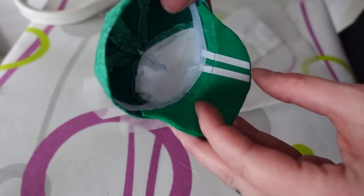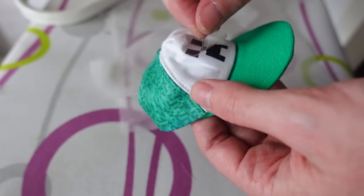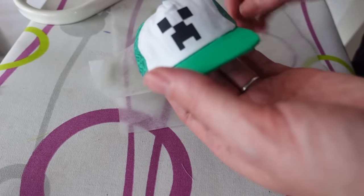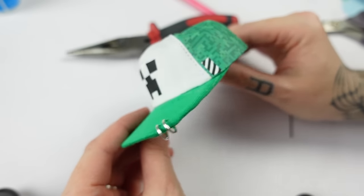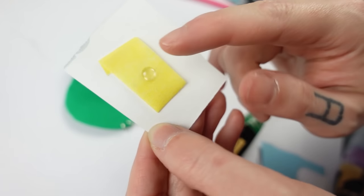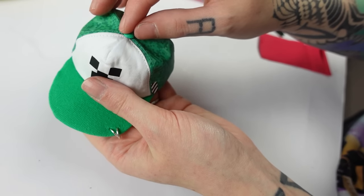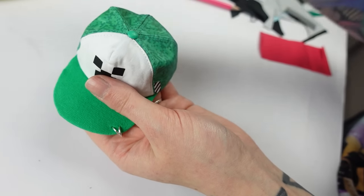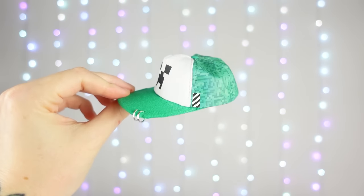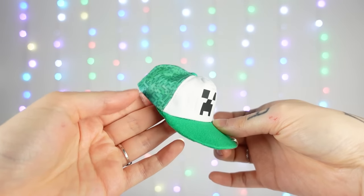It looked nice and clean afterwards and with that I could finally add the creeper face — I simply ironed it on with my iron and it worked just fine. Then I added some final touches like the striped print and some rings to the brim. For the last piece I cured a little resin drop under my UV lamp, painted it green with some acrylic paint and then glued it on top of the cap. And with that the cap is done and I think it turned out really nice for the first baseball slash trucker cap that I have ever made. Almost looks like Minecraft merch.